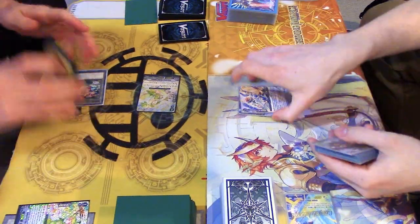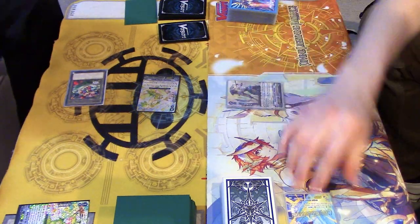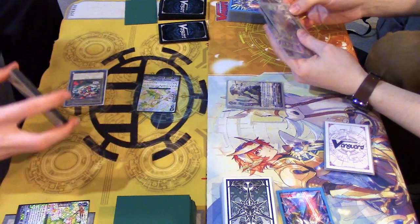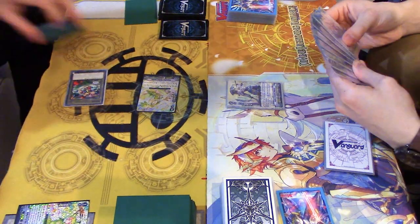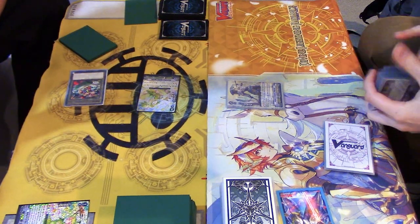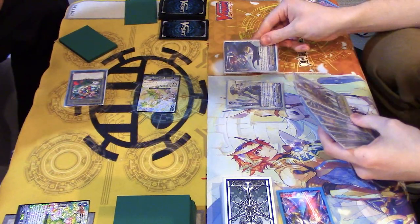Stand. Draw. Ride Wingstand. Skill - Counter Blast, look at top 7. Come on. No! There's 7 cards out there, no grade 1s. We'll go back in though.